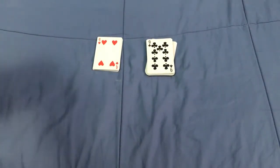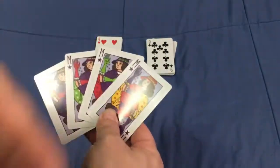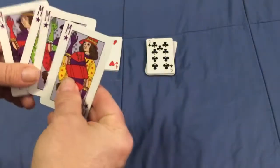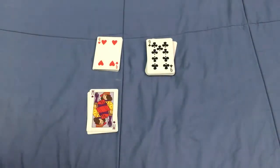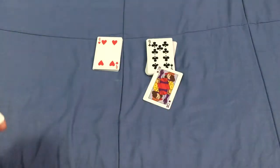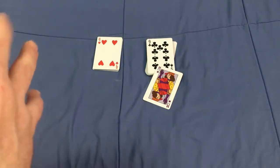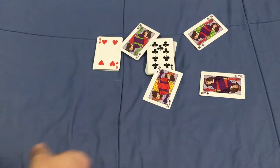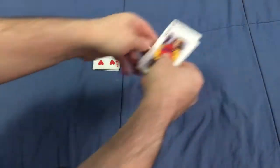First of all there are four Magician cards, which have no point value. They are basically like an out — if you don't want to take a trick you can just play a Magician card and you don't take that trick. The only way a Magician can win is if three or four people are playing and each one plays a Magician card; then whoever led with a Magician would win the trick.